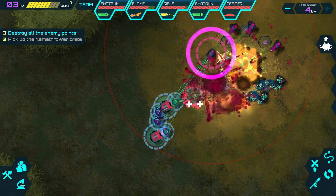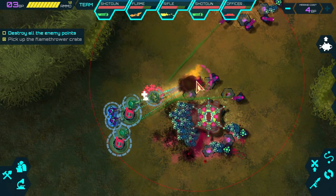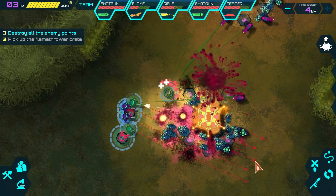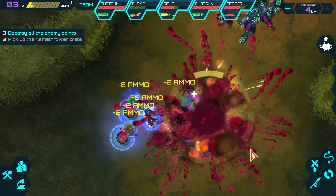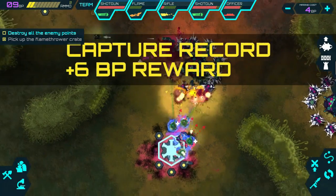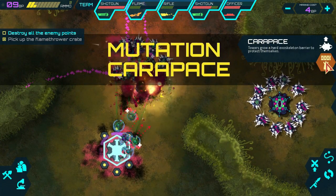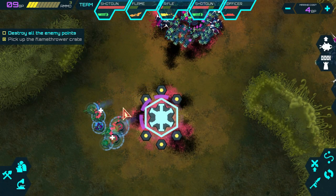Let's come down here and take these ones out one at a time. Let's get these spawners — rockets solve everything! Get in there close and personal. There's another one — towers grow an exoskeleton to protect themselves. That's not good, why would you do that?